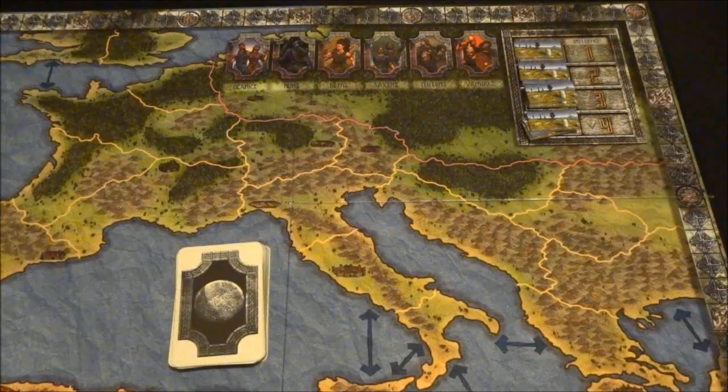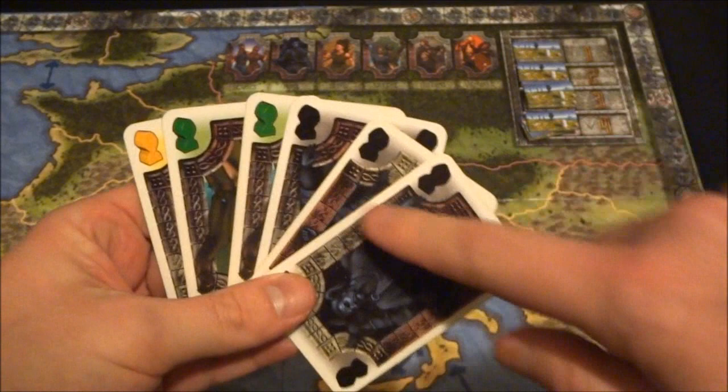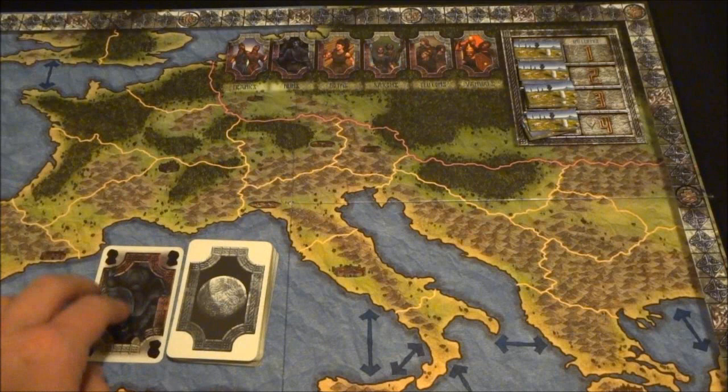The board is divided into several regions, and in addition to adjacency across a border, some areas have adjacency signified by arrows. Players are going to start the game with six cards, and very simply on a turn, a player will play a card and discard it. This island area on the board is not part of the map — it's just where we put our discard pile for everybody to have access to.